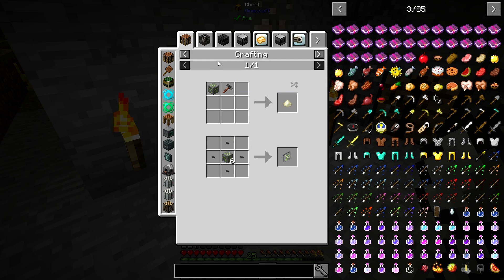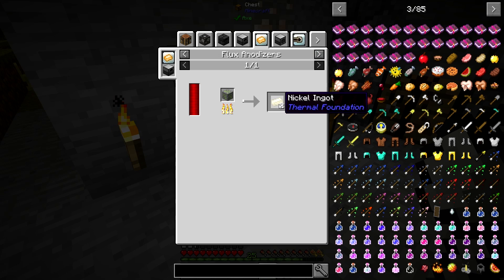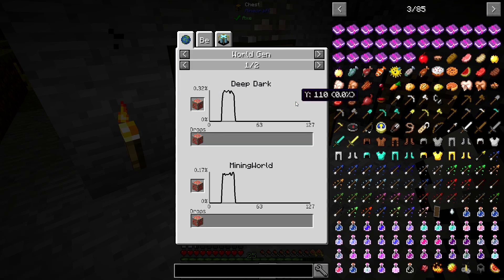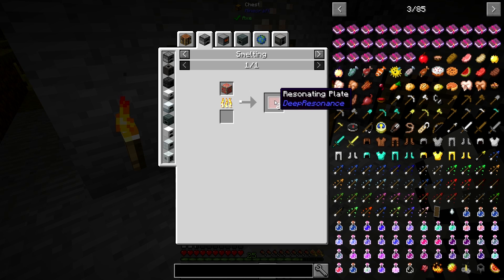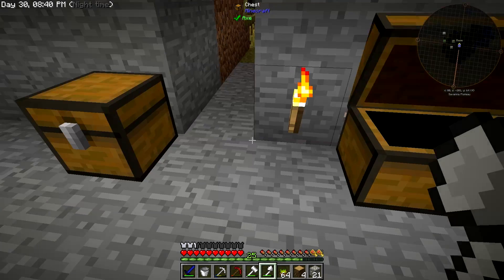I don't know what this ore is - it's from Tech Reborn. Let's check its uses... it turns into nickel? So the system thinks it's nickel - it's ore-dictionary nickel I guess. This stuff can also be smelted, though I'm not sure if you can put it in the Tinker's Construct smeltry because these don't cast into ingots - they cast into resonating plates.